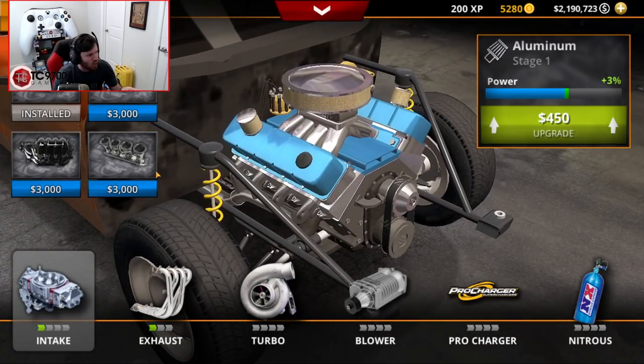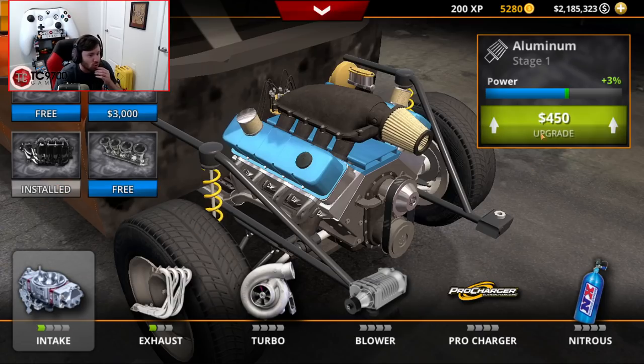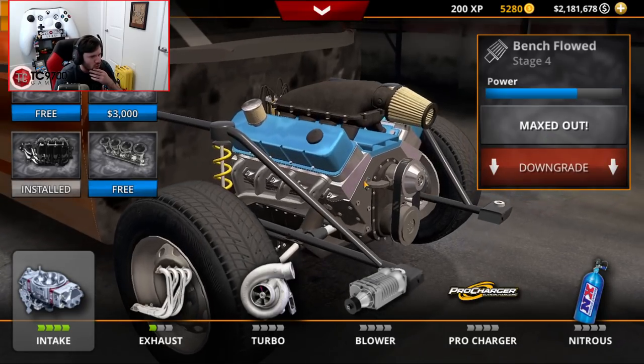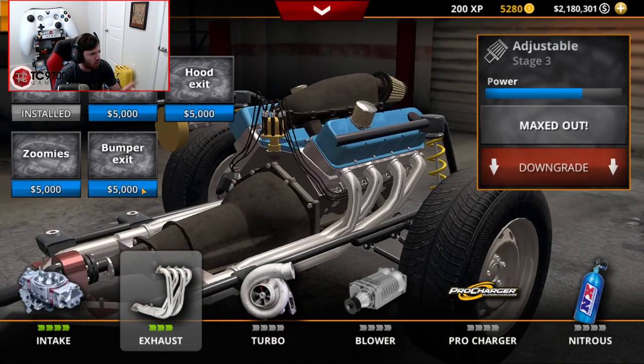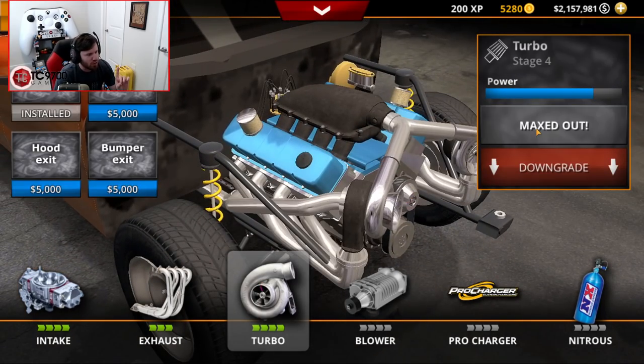Now when it comes to intake, we're going with aluminum intake, starting at stage one and going all the way up — we'll do stage four. Exhaust-wise, all the way through the roof, and it's going to be a bumper exit with turbos. It's going to be a bumper exit setup with turbos.